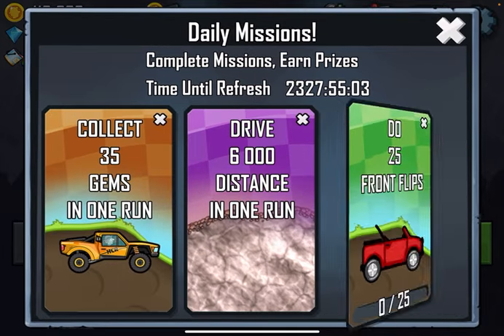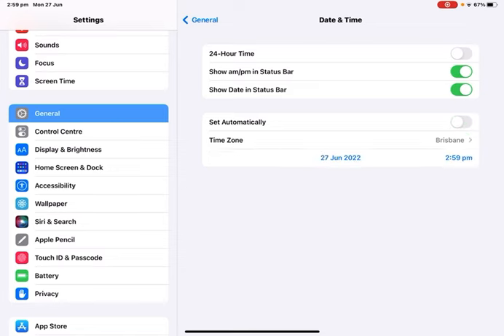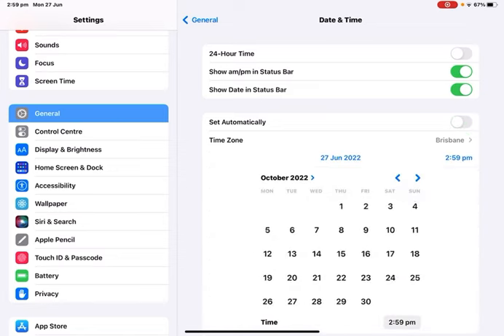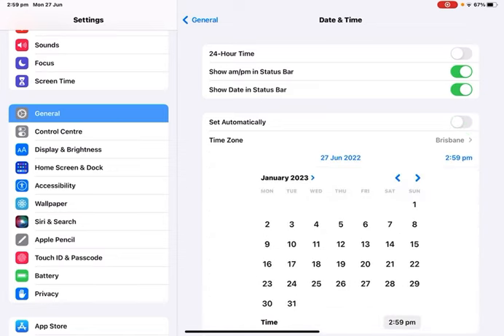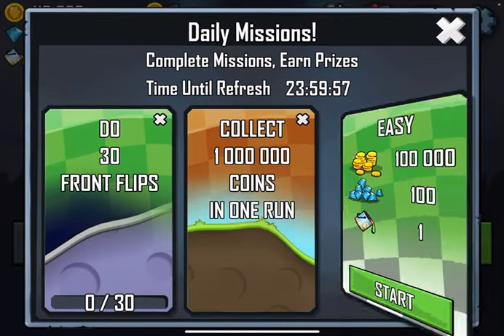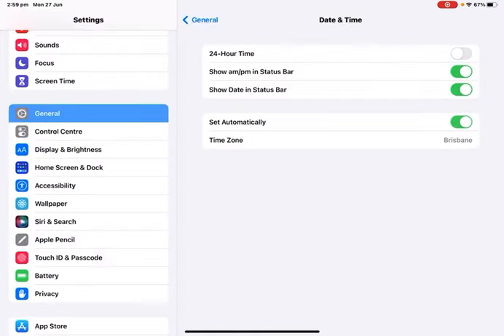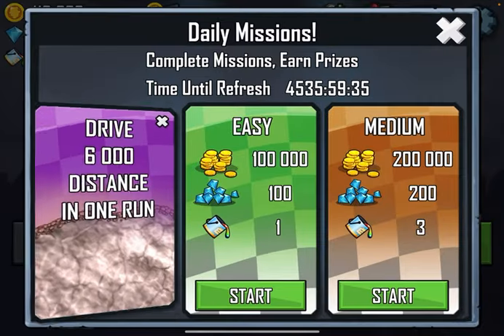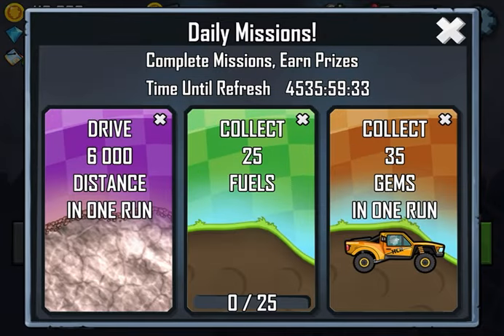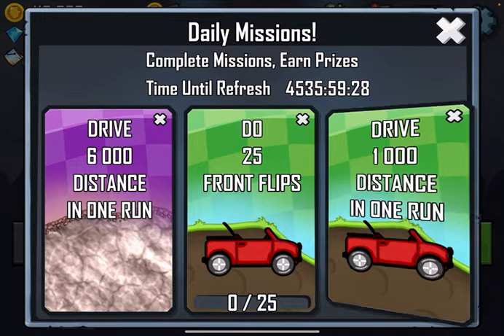The next thing I'm gonna show you is the daily missions glitch, which is where you change your date and time — over here — to as far into the future as you can. You go back in and see how it's on 23 hours. Now if you change it back to set automatically and go back in, then as you can see it refreshes and you can easily do any of these runs and complete all of them.